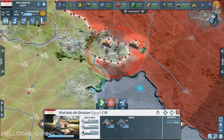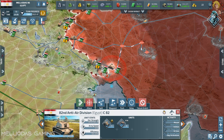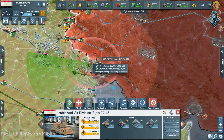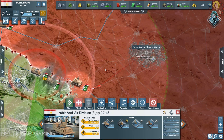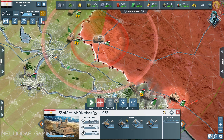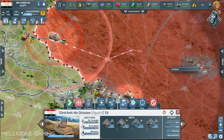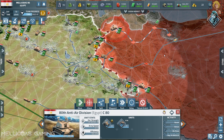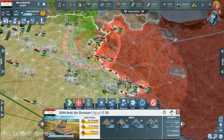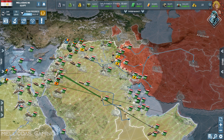My radar is detecting something in Isfahan — it's a land radar, so there are land forces there. I'm thinking about launching a ballistic missile at Isfahan to make things easier, and it's a nuclear one. I have 15 nuclear warheads. I've used a lot of conventional warheads — I started this war with 250 conventional cruise missiles and now only have 110. That's still a respectable number.